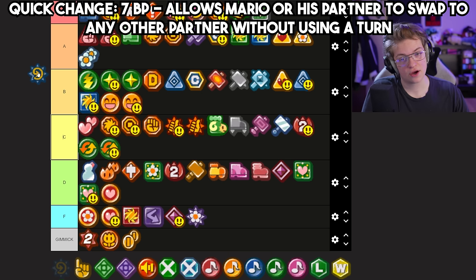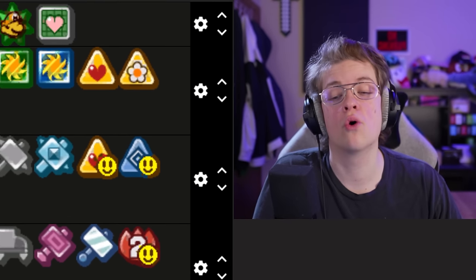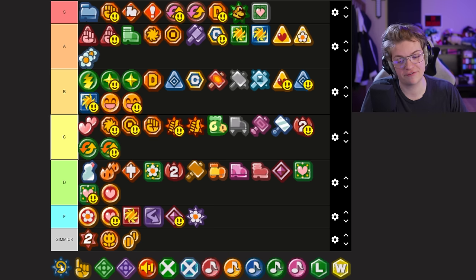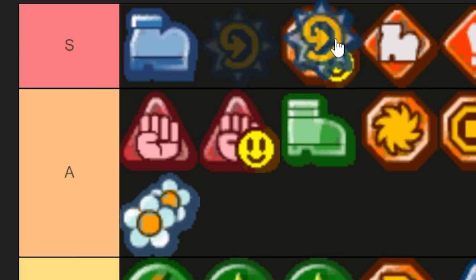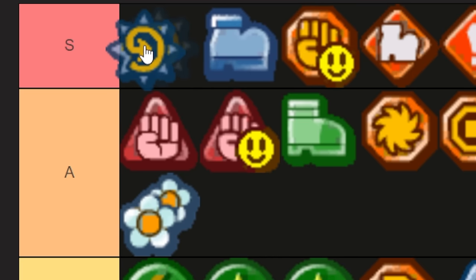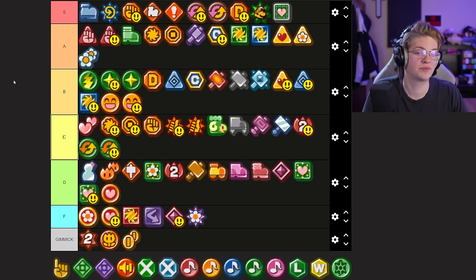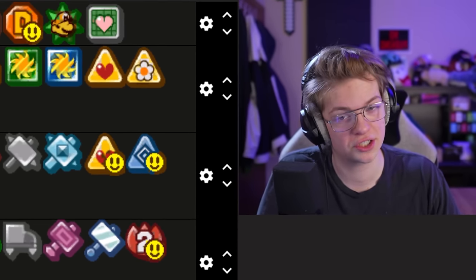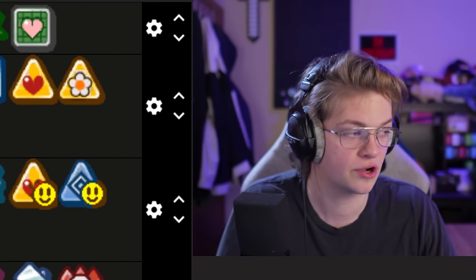Quick Change is insanely expensive to equip, but Quick Change is so, so good. Being able to swap your partners around at will is just fantastic. I feel like it has to go somewhere in the top three — it might be the top one, but it's so expensive. I think Quick Change is number two. Quick Change dethrones Mega Rush P because Mega Rush P is made even better by Quick Change, and Quick Change is already good on its own without any other badges. So I feel like Quick Change has to go above it.